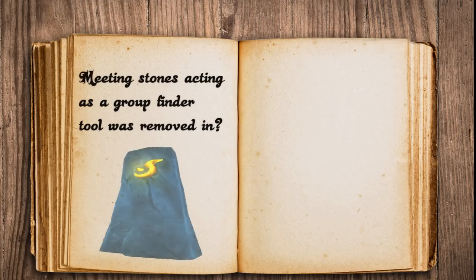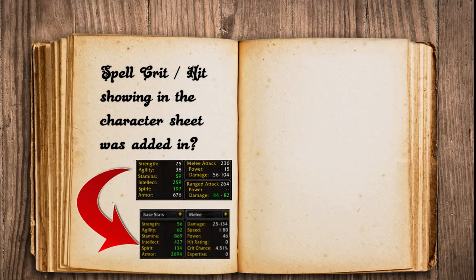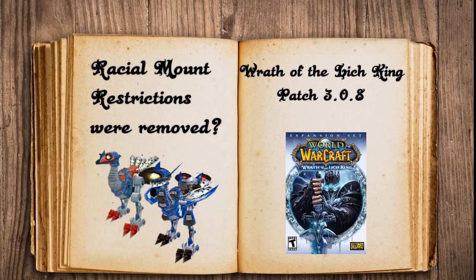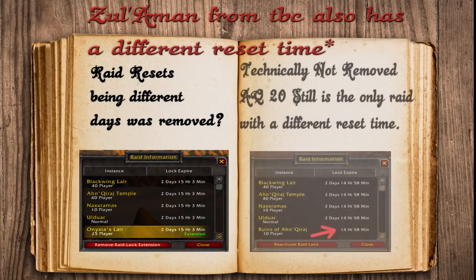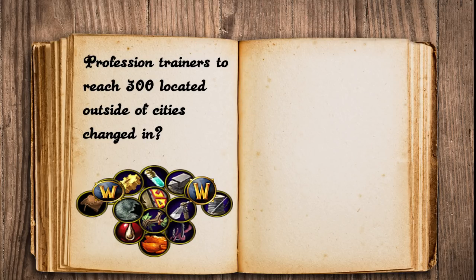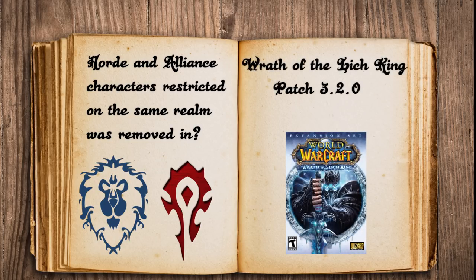Alright, let's see how much you knew. Meeting Stones were changed to Summoning Stones in patch 2.0.1 of The Burning Crusade. Flask requiring Alchemy Labs was removed in Wrath of the Lich King patch 3.0.8. Spell crit and hit showing in the character sheet tab was added sometime in The Burning Crusade. Racial mount restrictions were not removed until Wrath of the Lich King patch 3.0.8. The additional bank item slots and bag slots were added sometime during The Burning Crusade. Raids being on different days for their lockouts was technically never fully changed — AQ20 is still the only raid with a different reset time. Profession trainers being located in cities to reach 300 skill was changed in patch 2.3.0 of The Burning Crusade. Horde and Alliance characters being restricted on PvP realms was not lifted until Wrath of the Lich King patch 3.2.0.